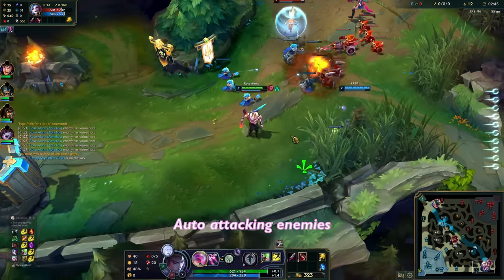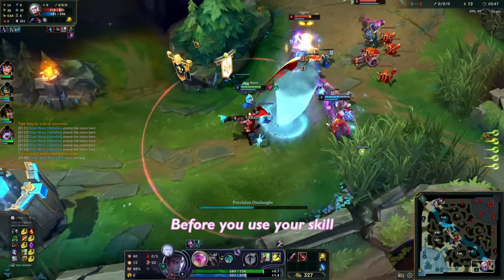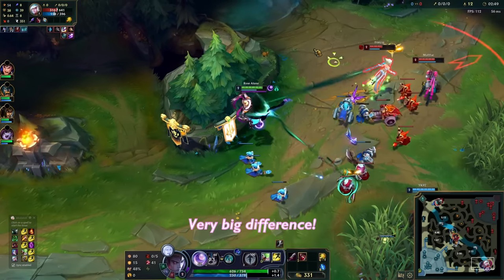Small detail number one: auto attack before anything you do. Are you wasting this potential? Auto attacking enemies before you use your skill is a small detail, but it makes a very big difference.